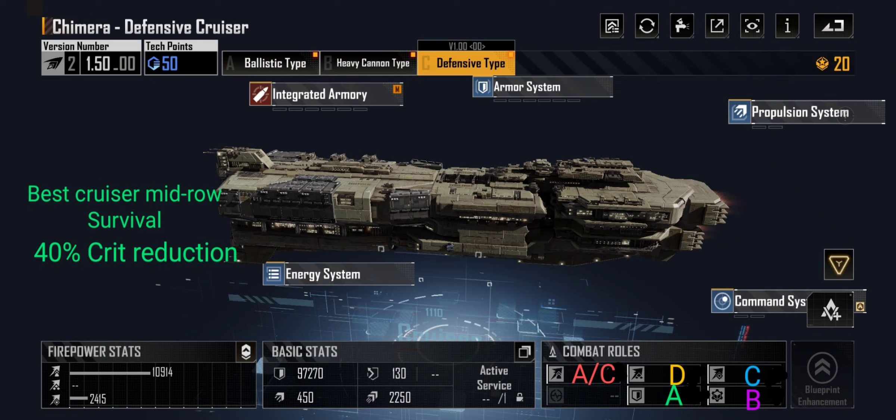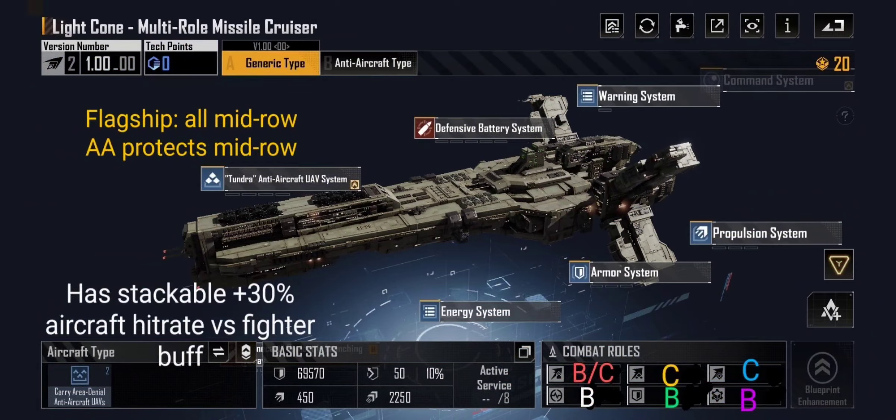Maybe for your back row cruisers or something like that. The Light Cone, with all the updates, I've seen some decent anti-air damage from even just the base version. It does have its flagship ability, which is kind of nice — you need three of them though — but it allows all mid-row ships to have anti-air coverage rather than just protecting themselves. It has a stackable +30 hit rate buff.